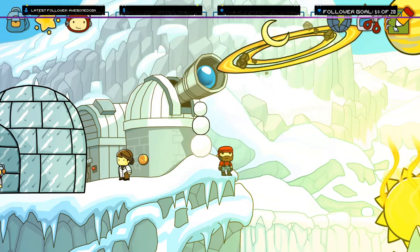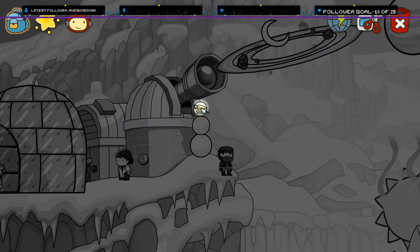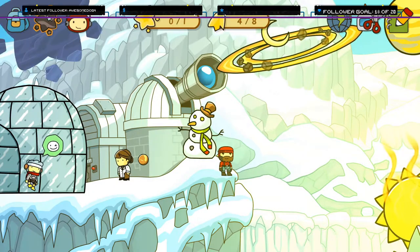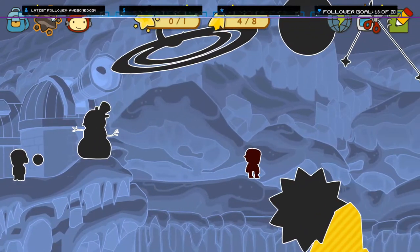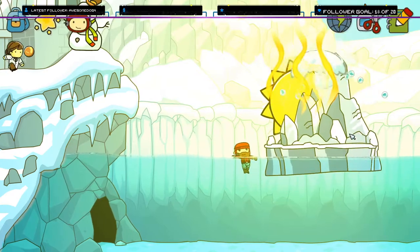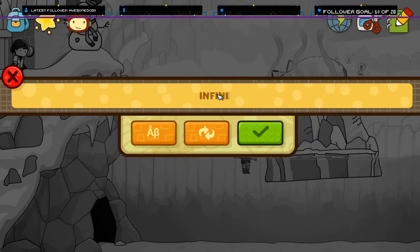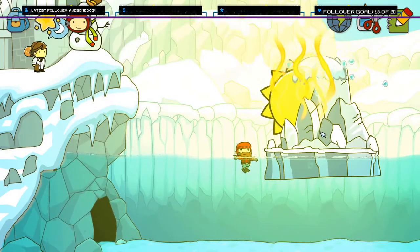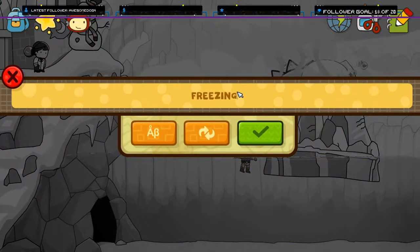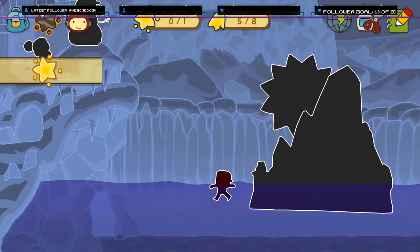I want to be a snowman. Black carrot. Stay frosty. Easy enough. Oh no, the glacier is melting, raising the water level. Find some way to make it stop. Infinite... That actually makes it worse. A freezing sun. There you go.